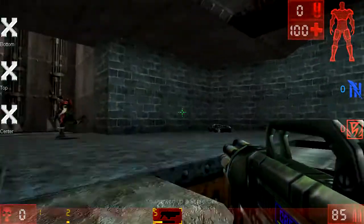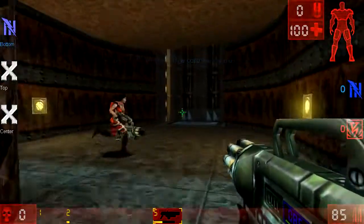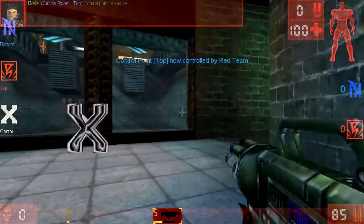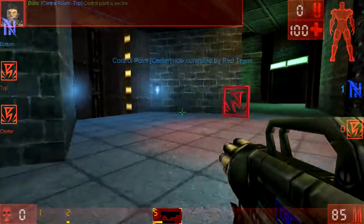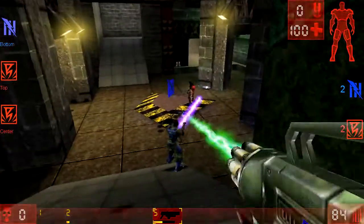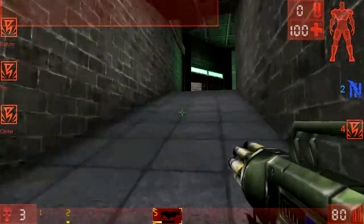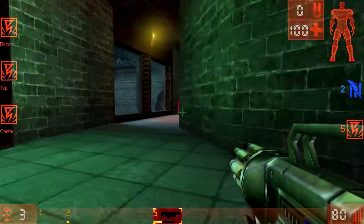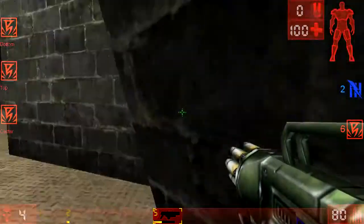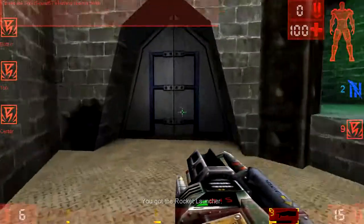The point of domination is there are these control points, and the whole point is you run over them to capture them for your team. You can see now it's on my team — I control that area. Once an enemy runs over it, it becomes their control point. It's a very simple, straightforward game mode, but definitely fun.